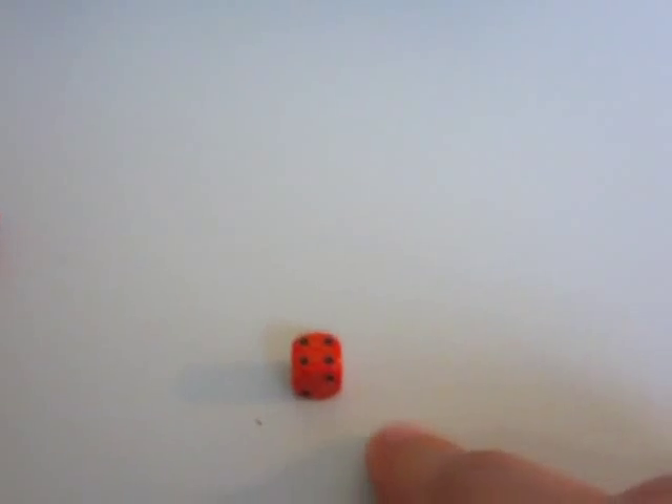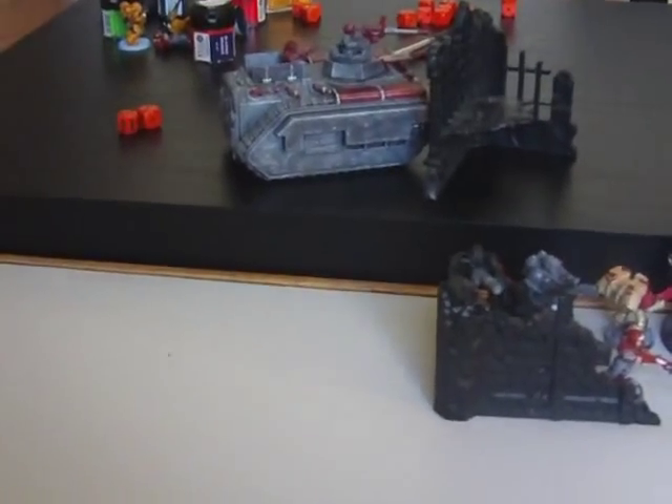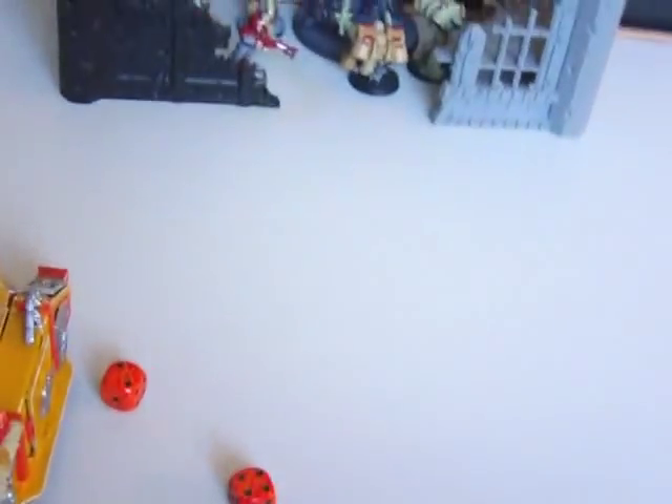On the penetrating hits table, since the Chimera's not in cover: a two means it can't shoot next turn, and a four means immobilized. So the Chimera is now stuck facing away from these heavy bolters with its side armor exposed, and it can't shoot. It's pretty worthless for right now.